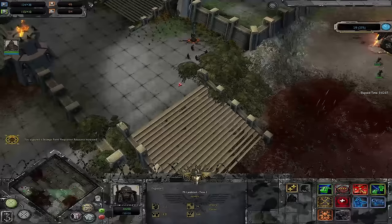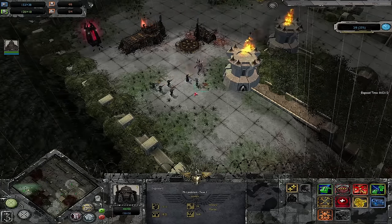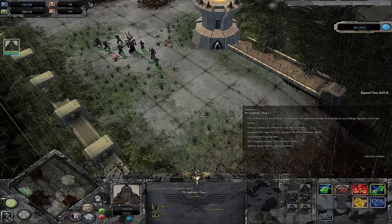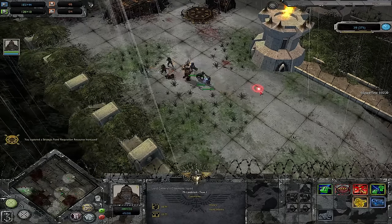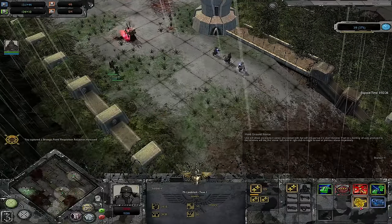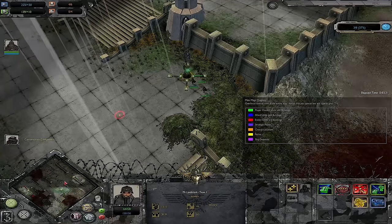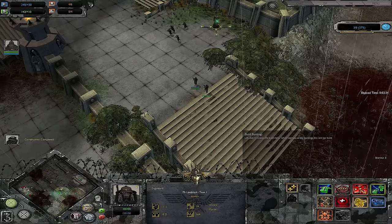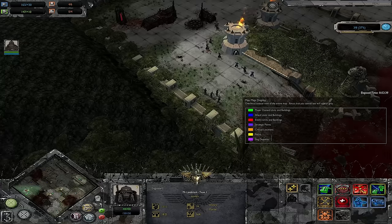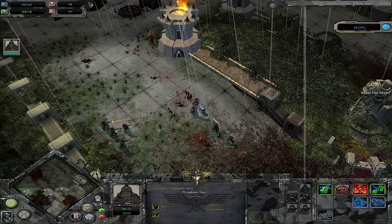Death Korps of Krieg, much like the Death Guard, have been another faction that people have been calling for debuffs for quite some time. They've made fairly decent changes to their early game and tier 2 power. The first major change is that their bunker has been nerfed. It's got a decreased suppression effect from 9% to 6%, an increased build time, increased cost, a slow reduction, and a reduced range. So it's generally been nerfed across the board.